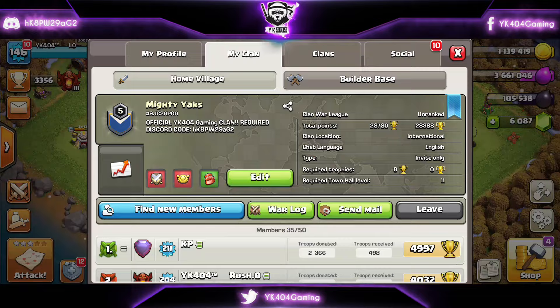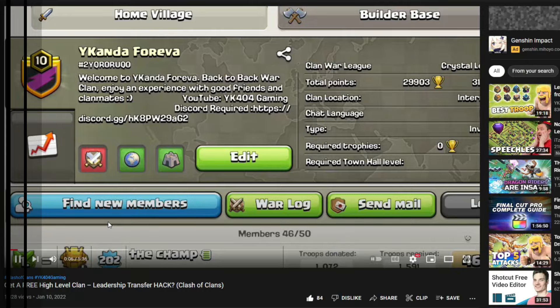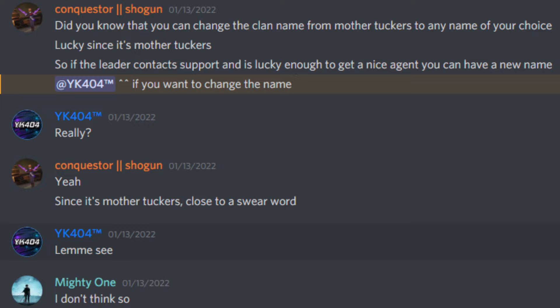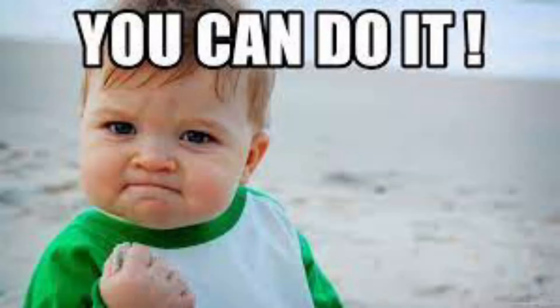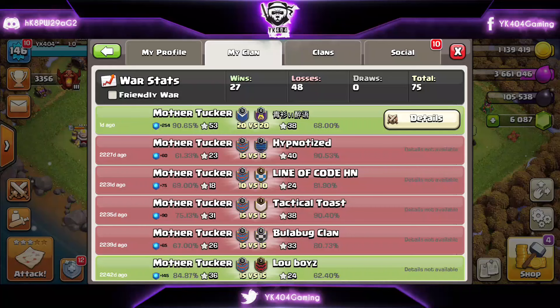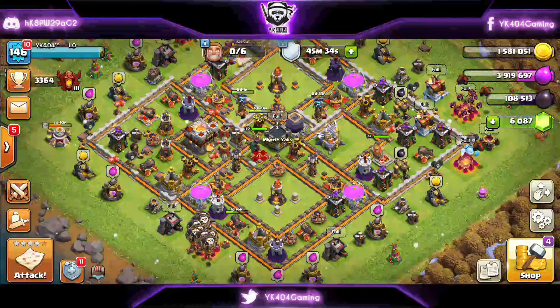Hey what's up guys! This is YK-404 back with you! And if you remember, 5 days ago I posted a video showing how I got a level 5 clan for free, and the name of the clan wasn't the best — I agree! So a big shoutout to Conquestor, as he hopped on Discord and suggested a way in which I could have the clan name changed! So here are the steps you should follow if you are stuck like me and you wanted to change your clan name as well.